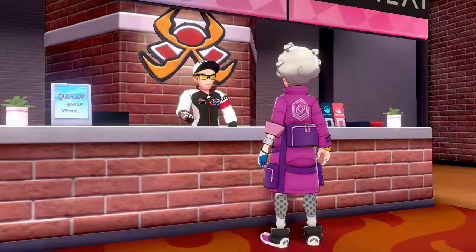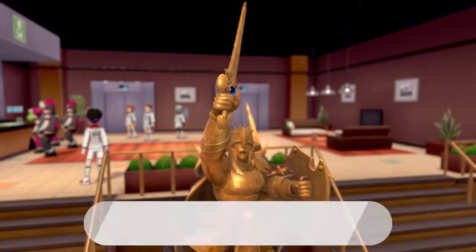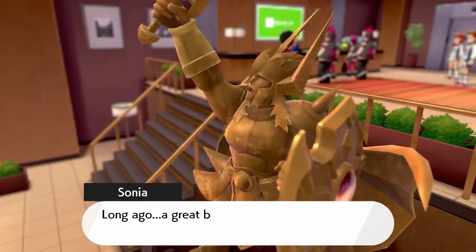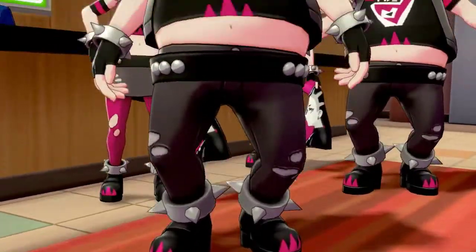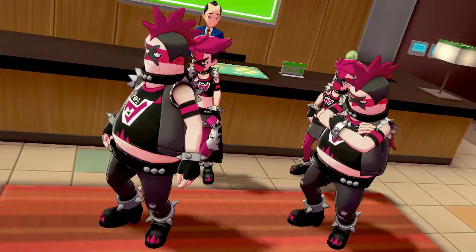We meet back up with Hop and register for the gym challenge where an angy boy in pink makes his presence known. After all that, it's getting pretty late so we head over next door to the hotel for some shut eye and Sonia tells us some long boring history lesson — one way to put us to sleep. Before we can check in, some hooligans named Team Yell cause some chaos in the lobby and we beat them up.